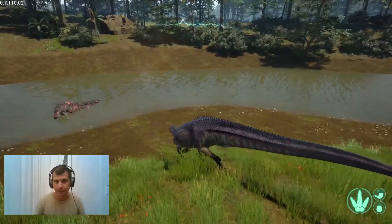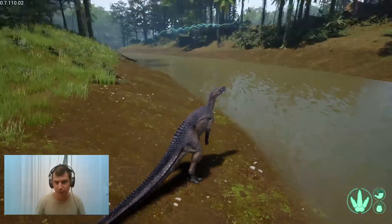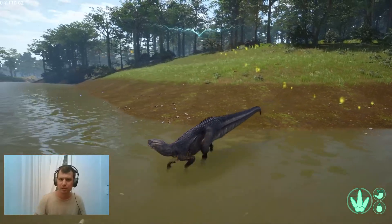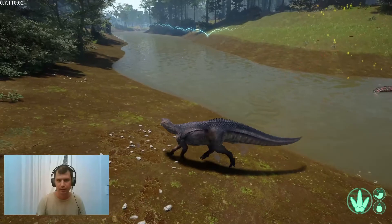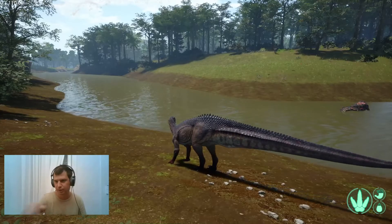I need to fear that croc, though. That big croc is big enough to drag me into water and drown me — it's like an insta-kill if I get drowned. Grass is greener, but enough of that. That Carnotaurus can have that body. I'm not going to bodyguard that piece of flesh or that body.